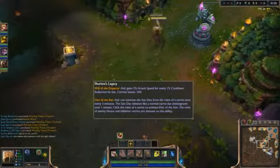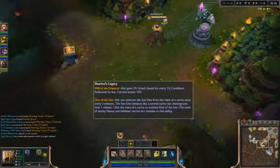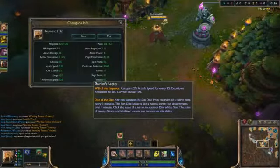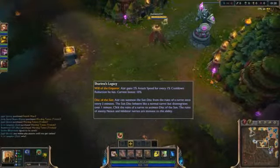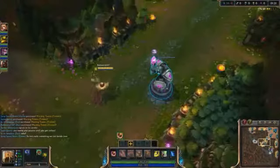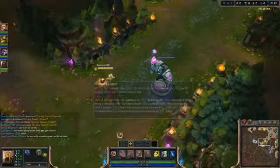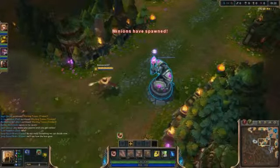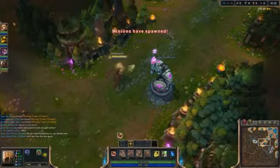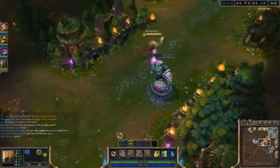So his passive gives him, passively, 2% attack speed for every 1% CDR — apparently I have 10 right now. And then whenever a turret is destroyed — you know how it leaves the rubble? You can right-click on that, and you have about a 3-minute cooldown on this. You can right-click on it and make it like a turret on your side, which is actually really strong, and it can quite honestly turn around a whole teamfight if you're fighting around that area.